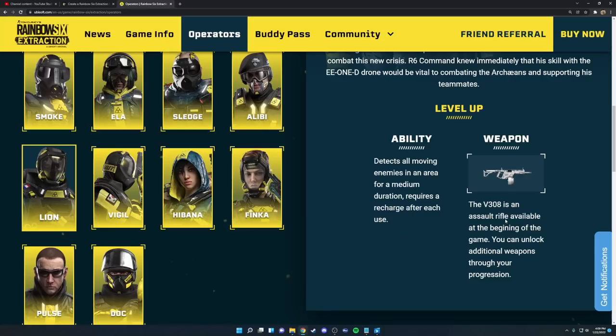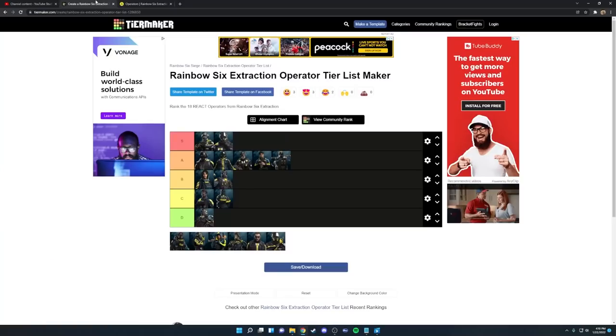Next up we have Lion. Originally on my speculative tier list I placed him near the bottom, but my mindset has completely changed. The V308 assault rifle is super amazing — 50-round magazine with great damage. His ability has a super far range, gives you wall hacks for quite a long time, and it recharges on its own without picking up a bag. He is super crazy and I recommend using him whenever you can in Maelstrom. He gets a spot in the middle of S tier for me.